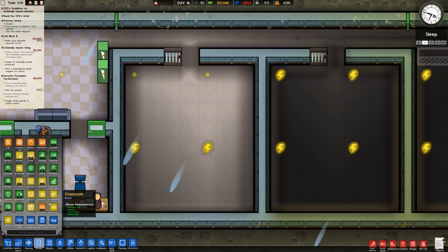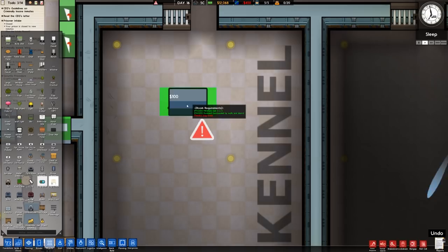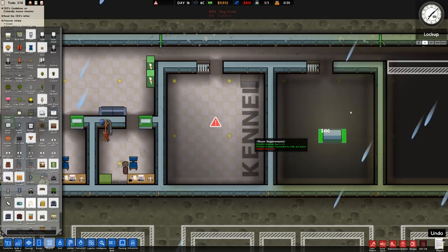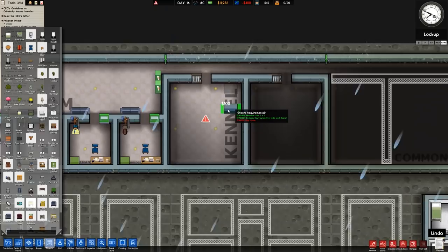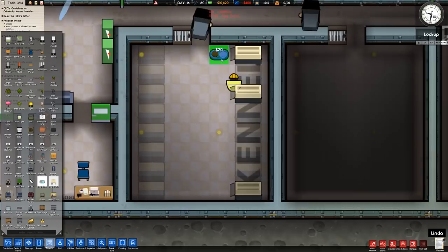Let's go ahead and add in the kennel. This is a perfect size — going to Objects, over to a dog crate. Let's place one in for now — I'm pretty sure that's the right orientation. Yes, that's the right orientation. Let's just build the lot since we don't want to touch it again. A dog ball will go in as well.